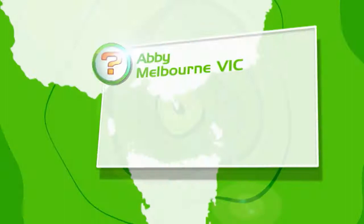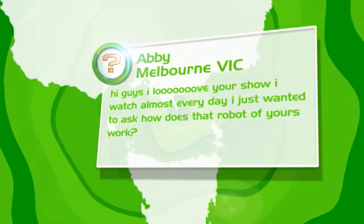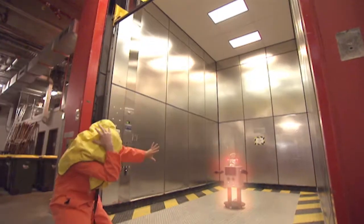Next is Abby in Melbourne — she wants to know about DARREN. She asks: how does that robot of yours work? He doesn't do any work; he just sits in that little cave of his and sulks. DARREN is a fully autonomous robot designed for playing games and lasering noobs. His servos, laser weapons, octa-core positronic brain, and built-in toasty oven are all powered by an internal nuclear reactor. But don't worry — he's properly shielded. There's absolutely no danger of any radiation leaking out. Though he's always leaking oil all over the carpet.